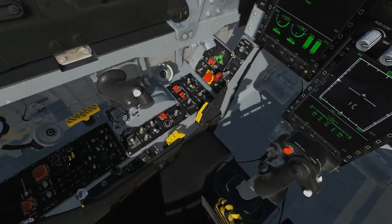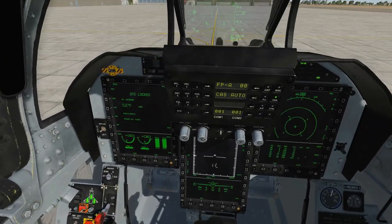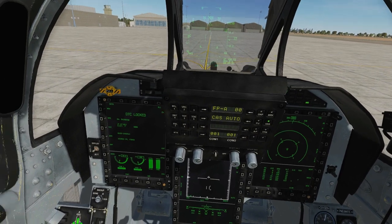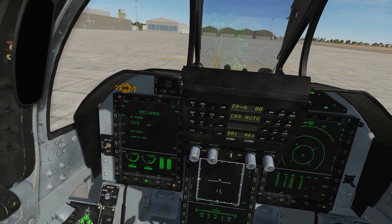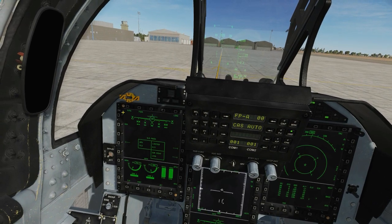Note we've got a master warning now — that's because we've loaded air-to-ground stores, so we need to change our flight configuration here from air-to-ground to take away that master caution. Otherwise, weapon-wise, that's everything ready to go. We can prove it by going to the main menu, pressing our storage management screen, and there we've got everything ready to go. Hope that was useful, see you later.